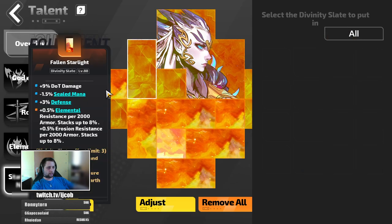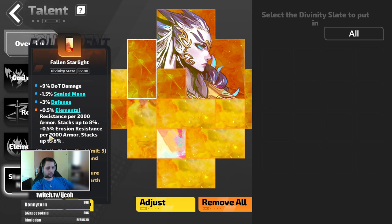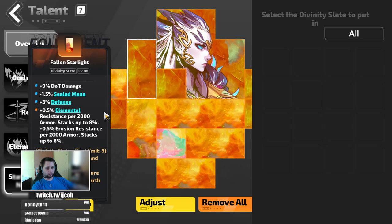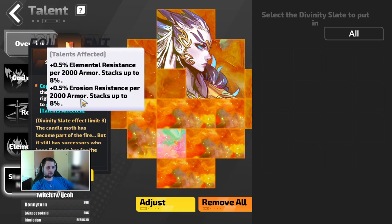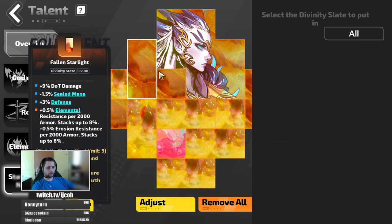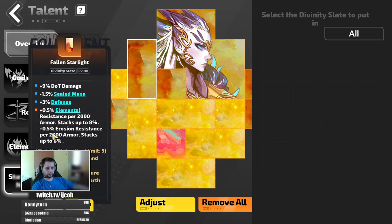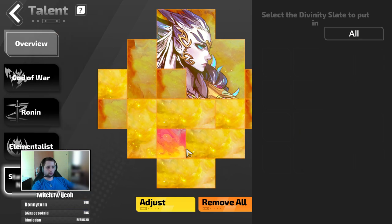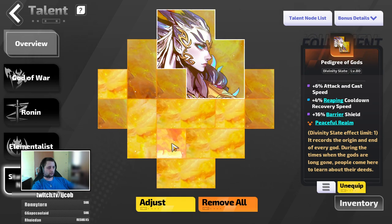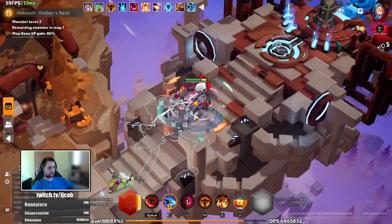You want two Fallen Star Lights with 0.5% elemental resistance per 2000 armor and 0.5% erosion resistance per 2000 armor — at least twice. What I'm doing is having it once with the bottom talent, and copying that talent with one of my mods, which allows me to use another mod to copy one of my damage talents. But if you don't have the mods, you can just buy two Fallen Star Lights with elemental and erosion resistance and run two instead of mods. That's maybe 1500 for all of this if you don't count the sparks, so definitely affordable.